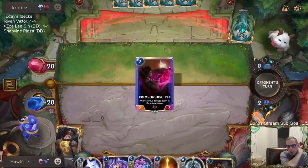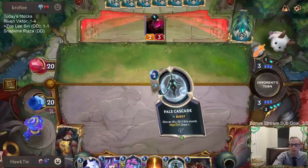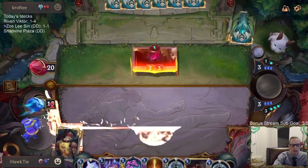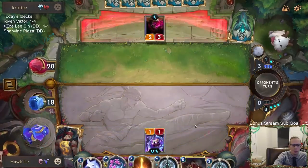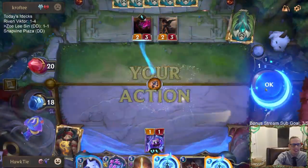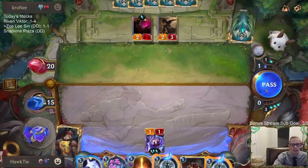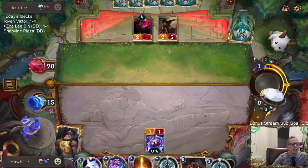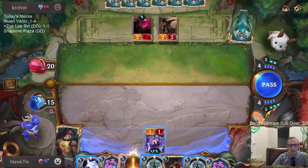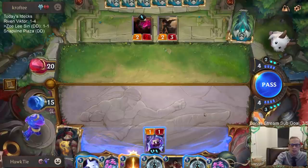There wasn't a whole lot I could do about the Zoe besides not blocking. I tried saving Zoe with the stun on the Fiora — if I use the stun otherwise they would have definitely killed the Zoe. The non-Demacia deck I consider myself most experienced with would probably be mid-range Frostbite, along with Taric Draven — two decks I feel very experienced with.